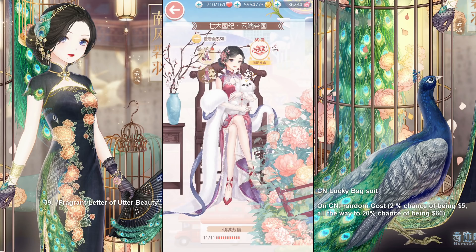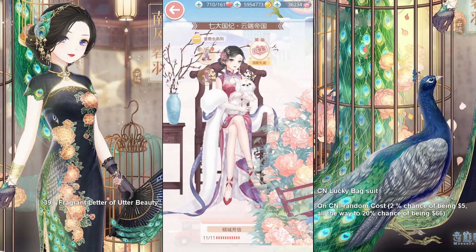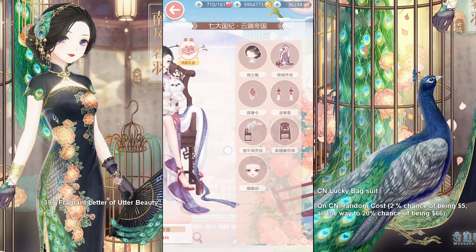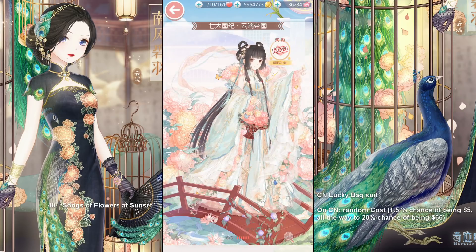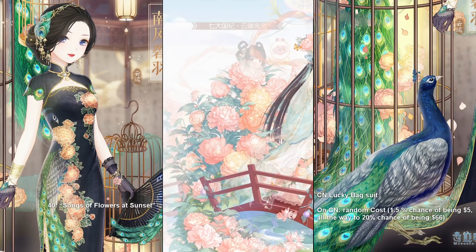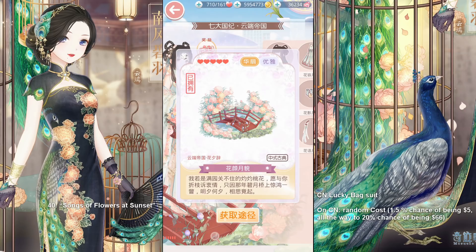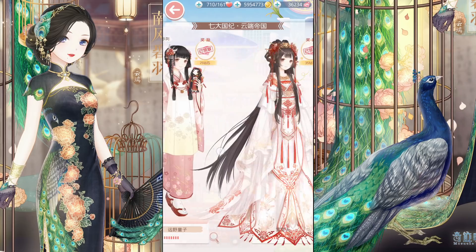Then we have Frequent Letter of Utter Beauty — she is the girlfriend of one of the lucky bag suits we had on the English server, the lady who was holding a cat. This is her girlfriend; she is a rider. This is the sister suit of the Flower Lyric suit we also had as part of the English server anniversary — I guess we could call her the older sister. And obviously this bridge is stunning, complete with the creek and all of those flowers.